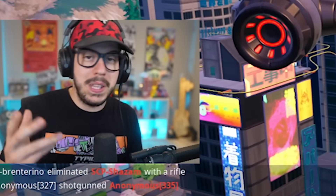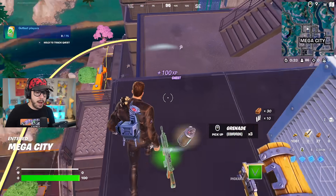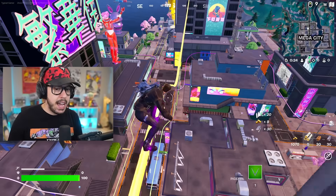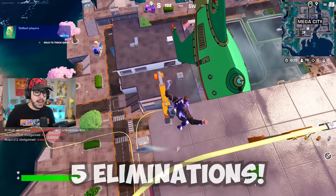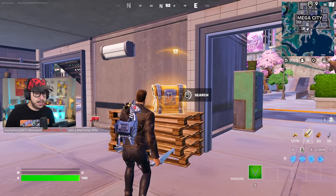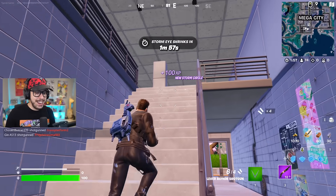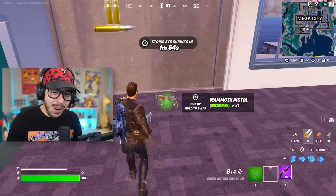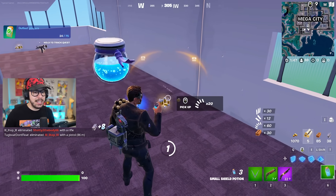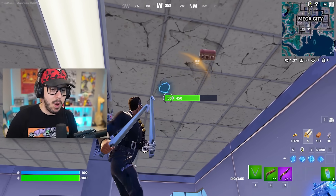We can only use the Lever Action Shotgun, the Mammoth Pistol, and the Explosive Repeater. But if we find the Ray Gun, we can use that after five eliminations, and if we find the Cybertron Cannon, we can use that after ten eliminations. I already found a purple Lever Action from the third chest — so iconic — and we got a Mammoth Pistol too. Kind of stacked with some minis as well. We're off to a great start, so let's start racking eliminations.